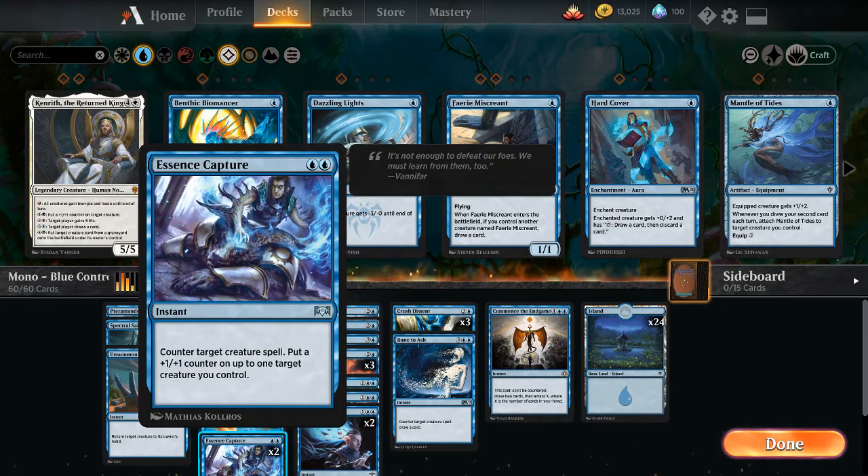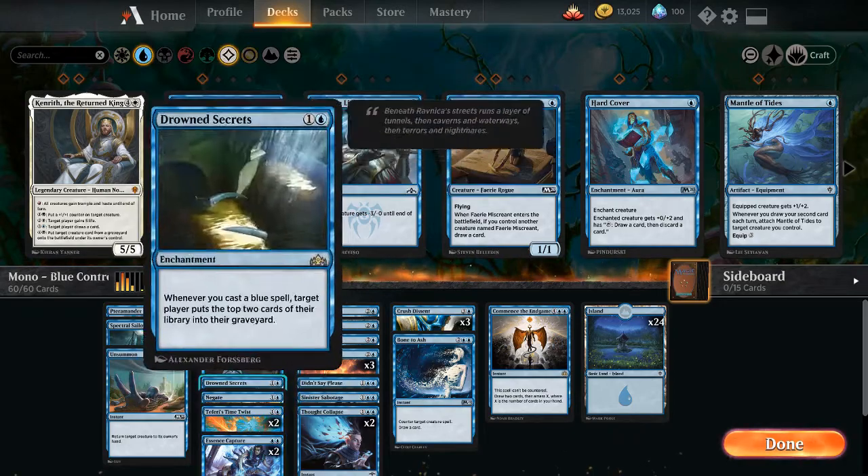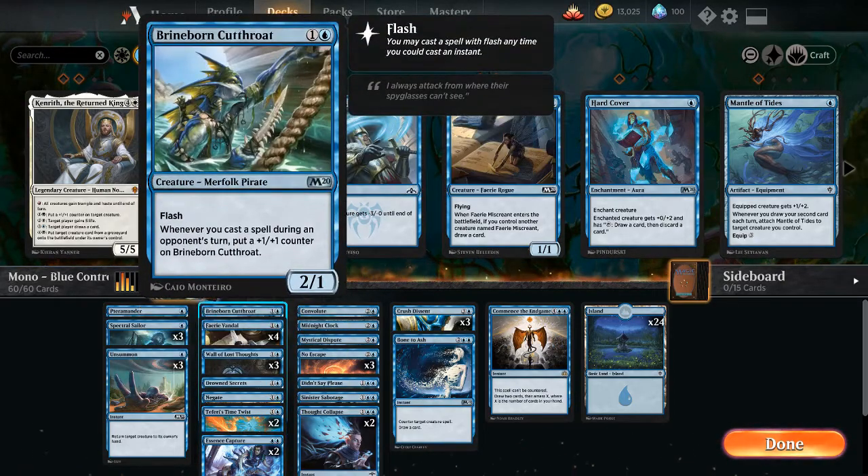Essence Capture for 2 blue — instant, counter target creature spell, and put a plus-1/plus-1 counter on up to 1 target creature you control. Countering spells is what we want to do, and we can put that counter on either the Fairy Vandal or the Brineborn Cutthroat — preferably Brineborn Cutthroat, because then it will get 2 counters if it's already out.